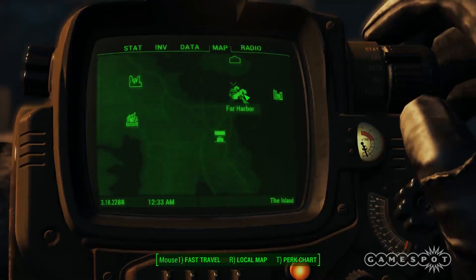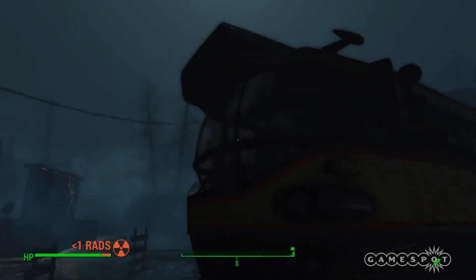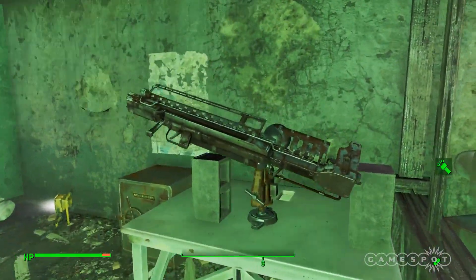Where is the Striker? It's in a bowling alley of all places. From Far Harbor, head south, southwest, to Beaver Creek Lanes. Inside, to the far back right of the building, is the Striker.